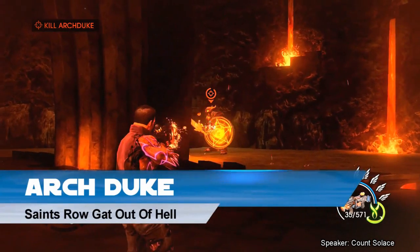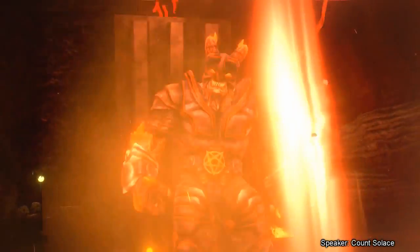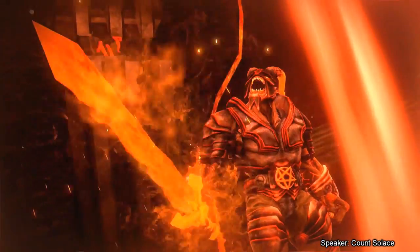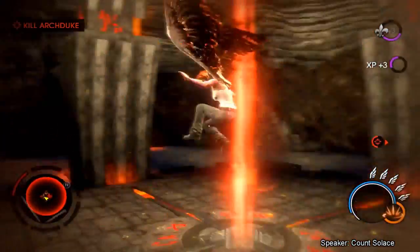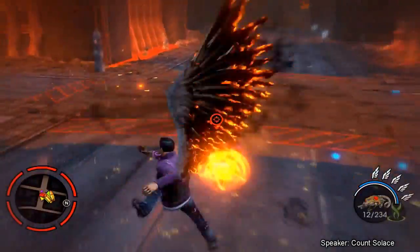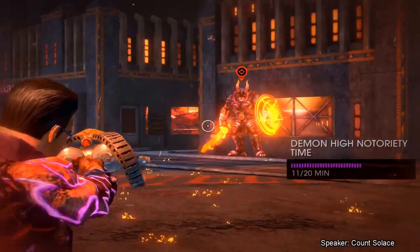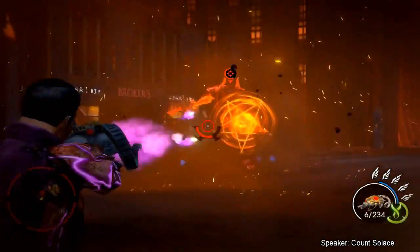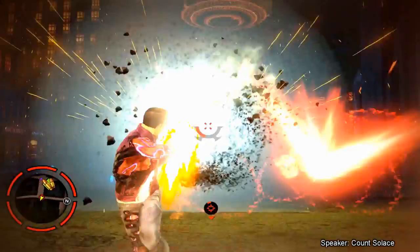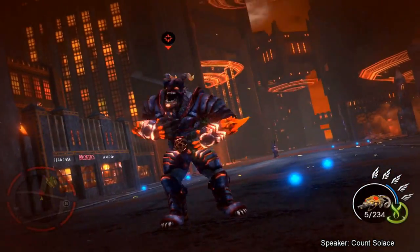Archduke, Saints Row: Gat Outta Hell. Dropping down from the burning sky into the battlefield is the Archduke, the most powerful demon in hell. It summons a flamesword and a shield for the fight, but those aren't the only tricks up its sleeve. The Archduke can teleport in a blazing haze right on top of the player and set them alight. One swing of their mighty weapon can knock you clean off your feet and across the room. If the Archduke is good at anything, it's making you feel powerless, especially in groups. They turn up decked out in sweet pentagram armor and proceed to kick your butt to heaven and back. These guys literally wipe the floor with the blood of their enemies, so do your best not to end up as a stain.